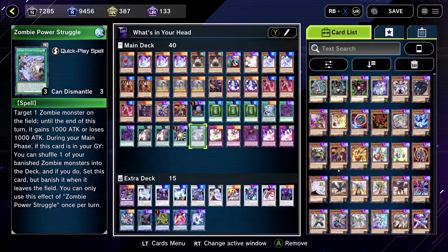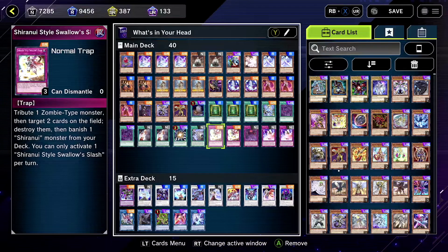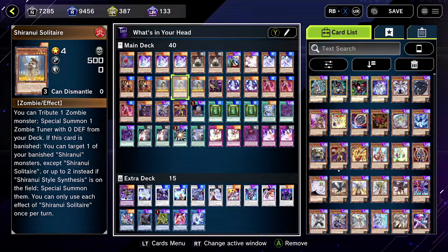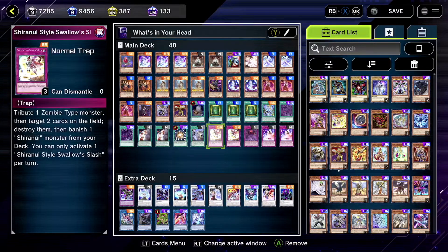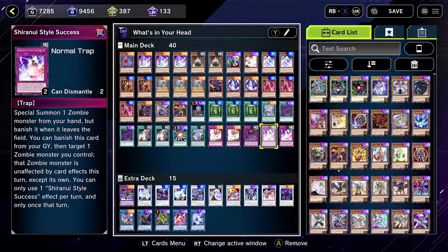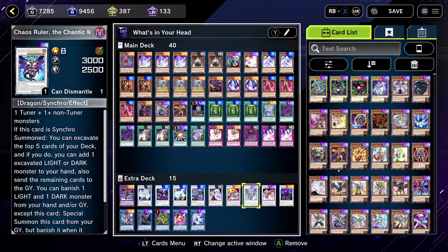Super Poly — one to two, you can only have two max. I think you should have at least one Super Poly in there, it's pretty good. Shiranui Style Swallow Slash — I think it's pretty good. You can banish a Shiranui after, and they all have banish effects for the most part, so I think that's good in this deck. Run at least two. Return of Zombies you don't need, but I run it at one. Shiranui Style Success — I haven't seen it much, but I think two is okay. Let me know otherwise.